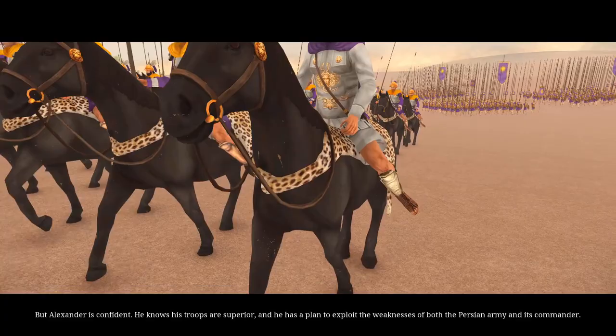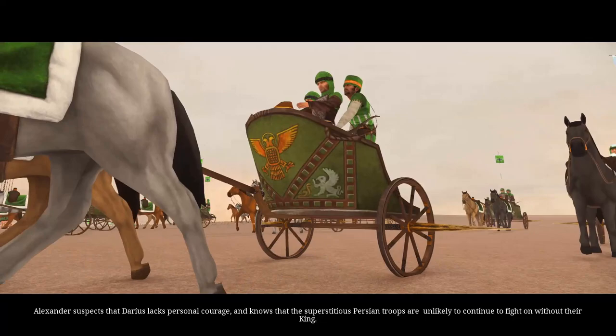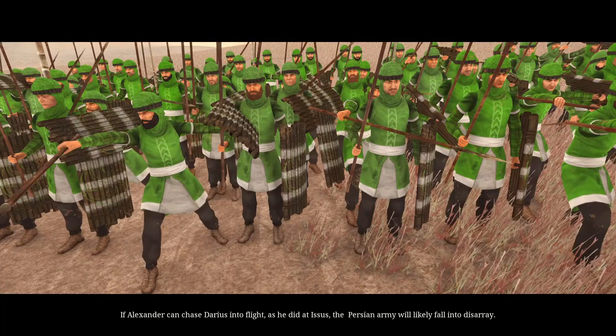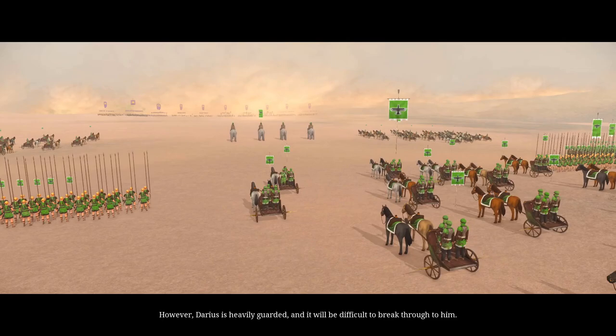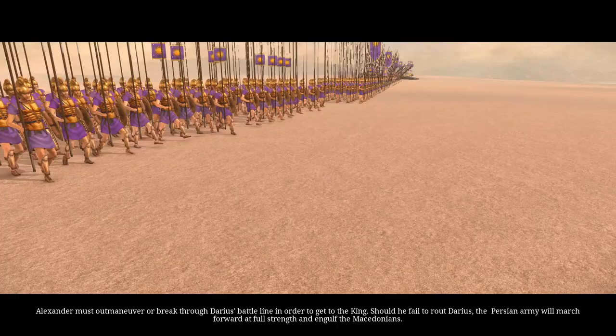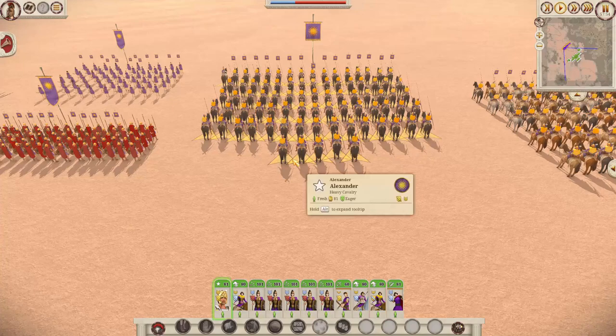But Alexander is confident. He knows his troops are superior. He has a plan to exploit the weaknesses of both the Persian army and its commander. Alexander suspects that Darius lacks personal courage, and knows that the superstitious Persian troops are unlikely to continue to fight on without their king. If Alexander can chase Darius into flight, as he did at Issus, the Persian army will likely fall into disarray. However, Darius is heavily guarded, and it will be difficult to break through to him. Alexander must outmanoeuvre or break through Darius's battle line in order to get to the king. Should he fail to rout Darius, the Persian army will march forward at full strength and engulf the Macedonians.